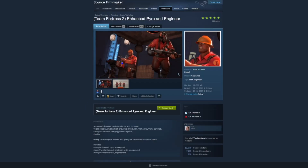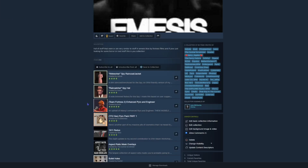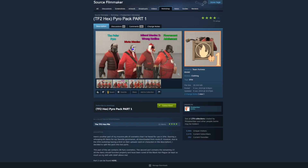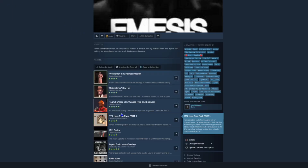You've got the enhanced Pyro and Engineer — just a better looking Engineer and Pyro. This one's got no goggles so you can put the goggles on and off, because the normal character can't do that. Then you've got this Pyro pack which has a mask — just a mask for Pyro — and that's like the villain guy from Emesis Blue.